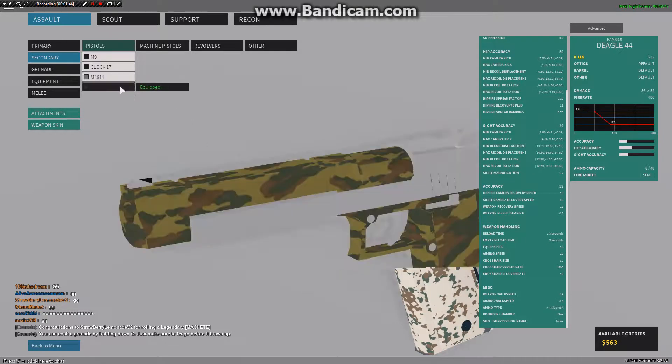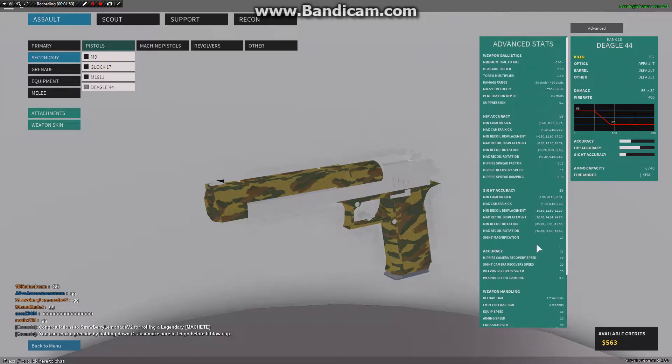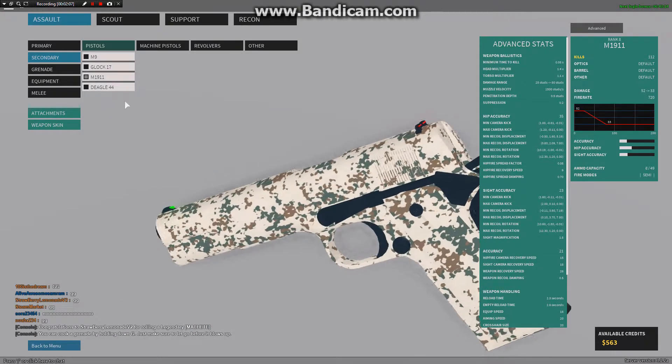Walk speed is the same for both. Penetration depth and suppression are also the same. The DEagle definitely shoots farther, but the M1911 can hold nine more rounds in the magazine.